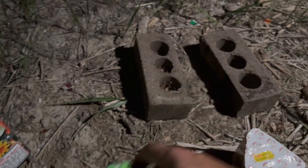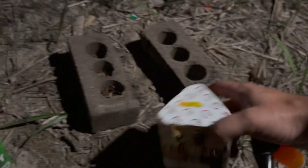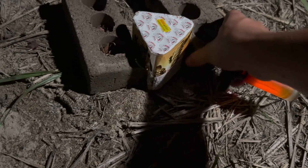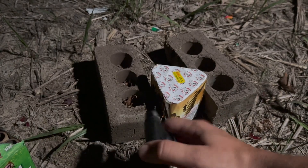Here we go with the Booming Bulldog Jailbreak — a tiny little triangle cake. Six shots, so it's probably going to be similar to the one we already shot off. I'll get it sandwiched in there as best I can, light the fuse and run away.